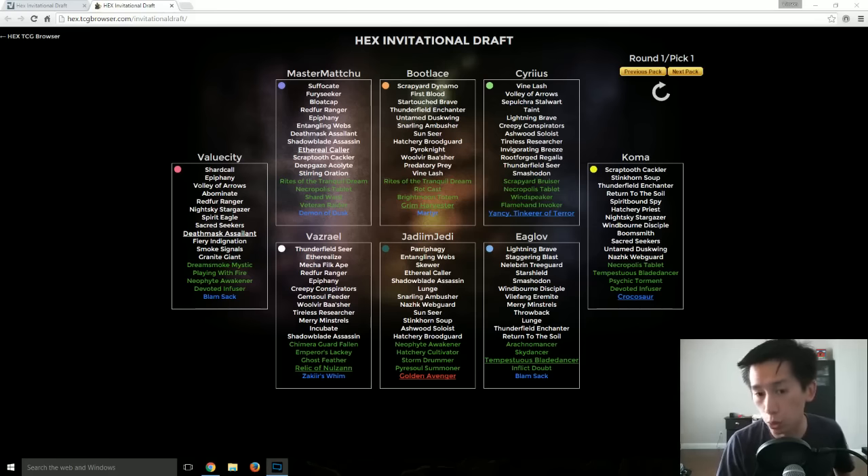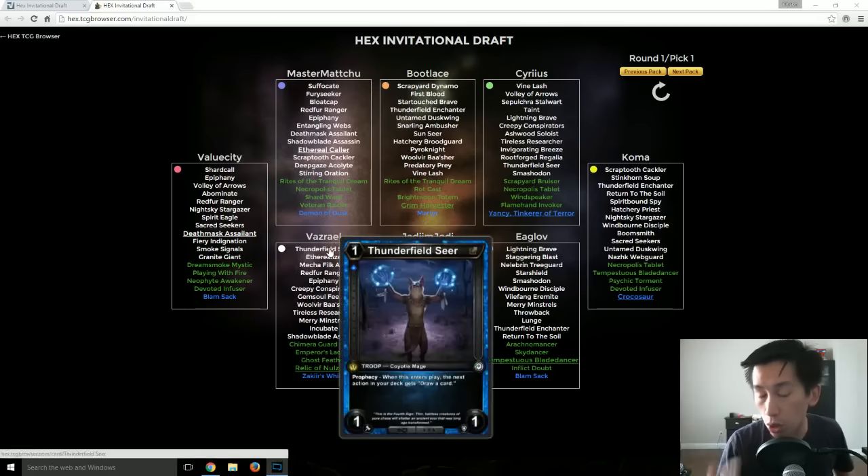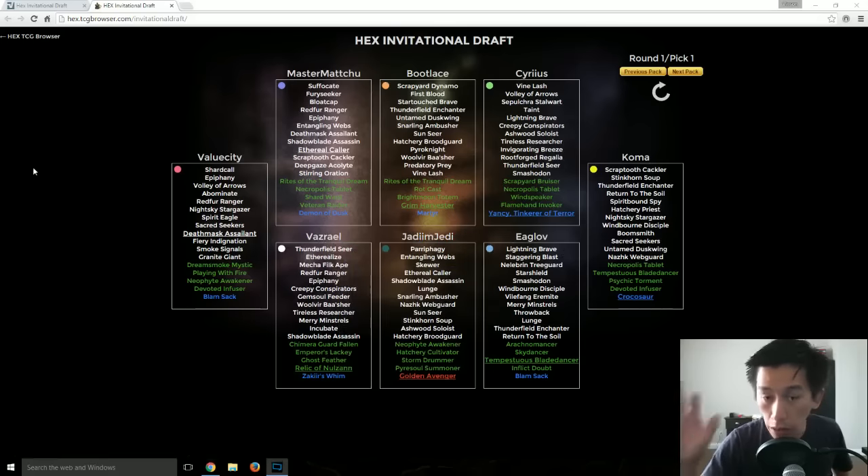As you look here you're going to see all of the players: ValueCity, Master Mitru, Bootleg, Sirius, Koma, Iglov, Jadim, Jedi, and Vazreal — those are the 8 players. Each of their packs are listed. Shout out to Hextcgbrowser.com for doing this — it blew my mind when this came out because they mined this data. When you were watching the Invitational, you only got to see ValueCity's draft and his choices; you didn't get to see everyone else's.